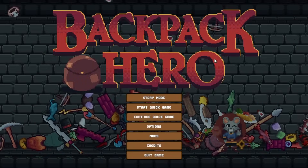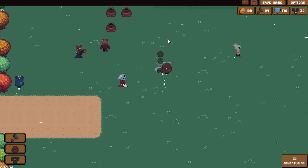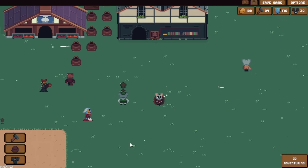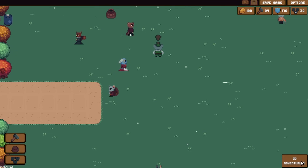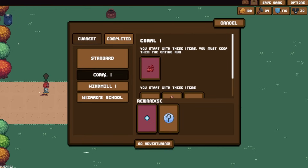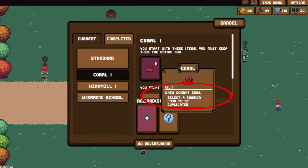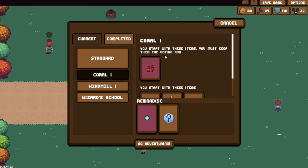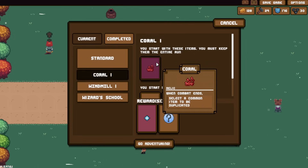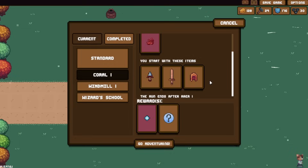Hello everybody, Swift here again with another backpack, and today we're gonna continue the story and specifically do the shiv build. We're gonna do shiv builds today mostly. Let's run into it right away. We're going with a coral one - that's the shiv build item. It says select the common item to be duplicated when the combat ends. I started with a shiv, a hidden blade, and a leather cap.